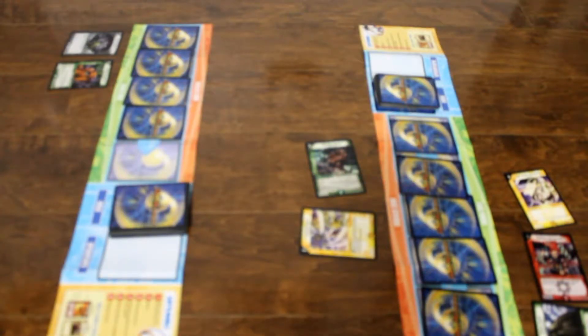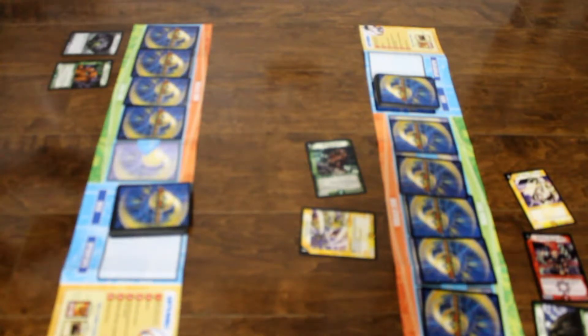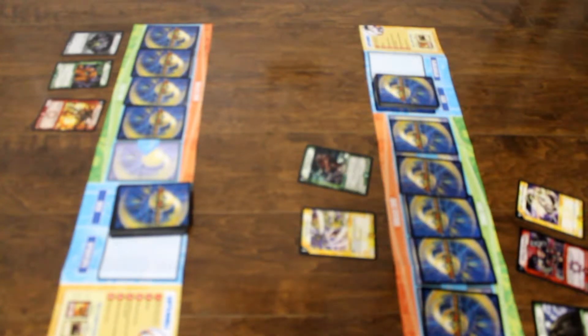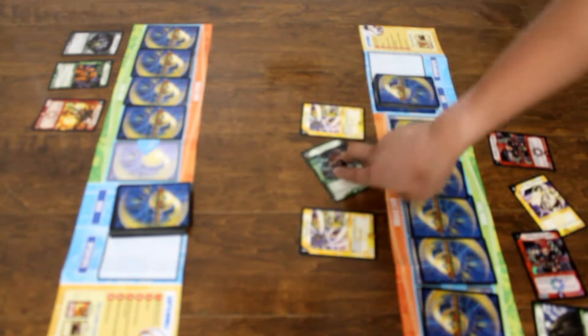I believe it's my turn. My move, I draw a card. I charge mana. I charge mana. I stand and draw. My move. I charge mana and I pay 2 of my mana, summon Emerald Grasp in attack mode. Burning Bane, break shield EK.